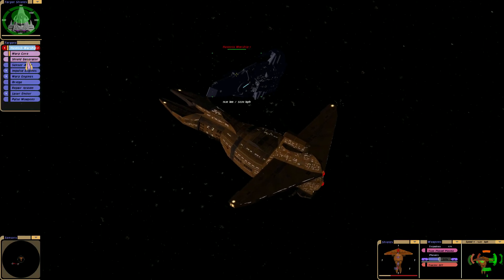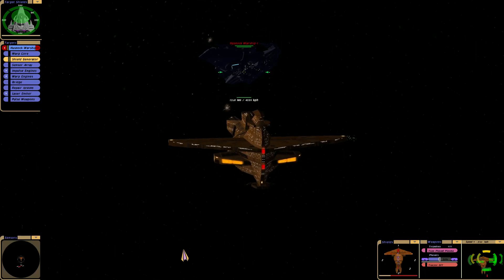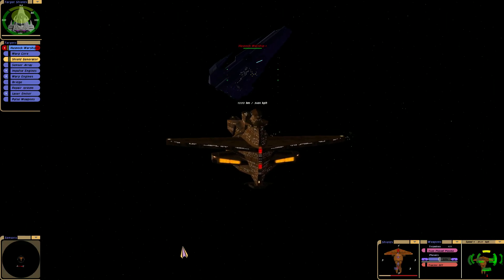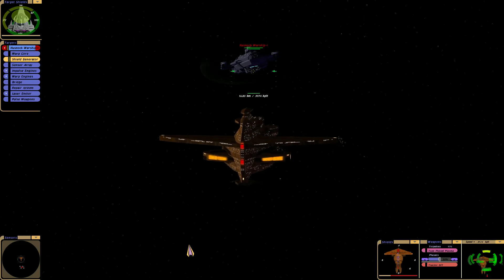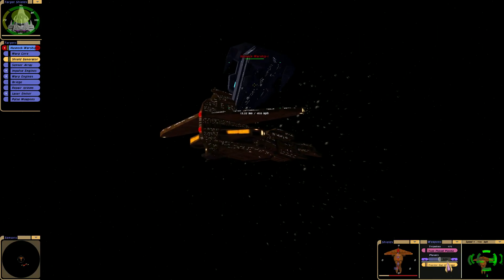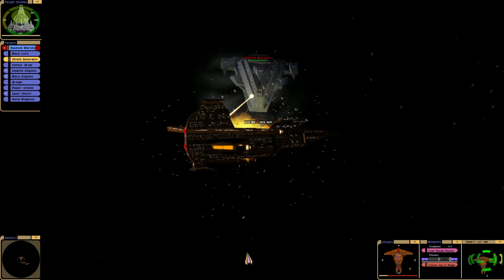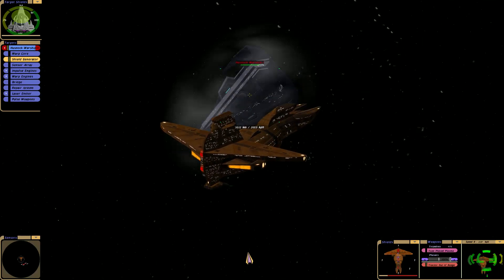Now let's go — concentrate on the shield generator. The beam has been disabled, captain. Boost the beam up even more strength. The most primary strength is the heavy compressors at the front.